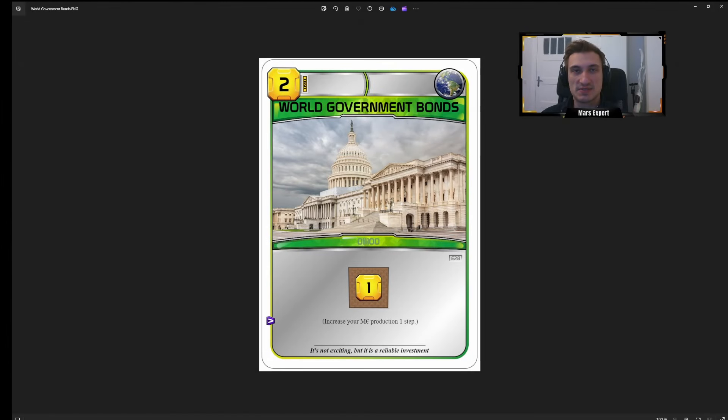Hello and welcome to another episode of me reacting to fan-made cards I found on the internet. In this episode I wanted to finish off a series of cards I started in episode 8 — 21 cards made by a creator called Star Trek 238. I went through the first 10 cards in episode 8, and the next 11 to complete the 21 he created I want to go through today. Then I have one additional card from another creator. Let's start off with World Government Bonds.